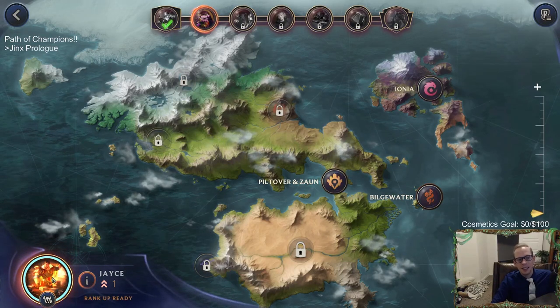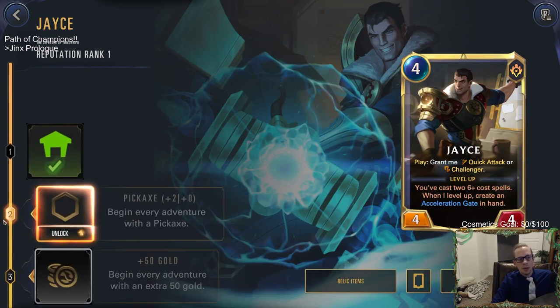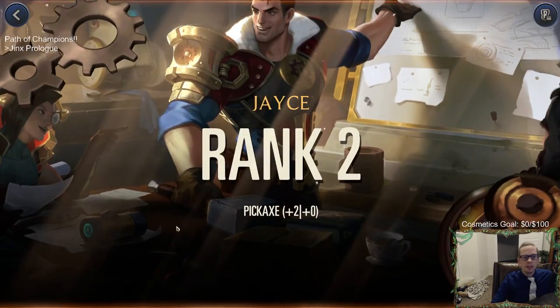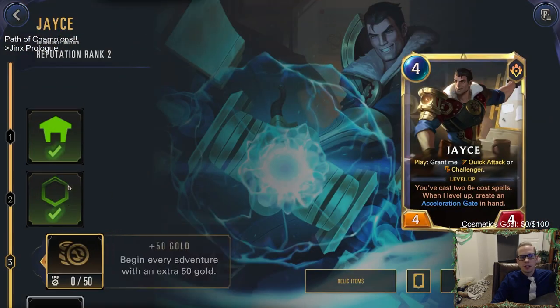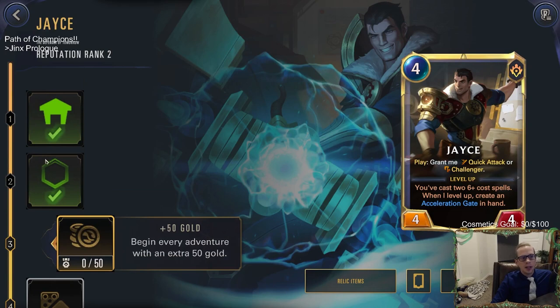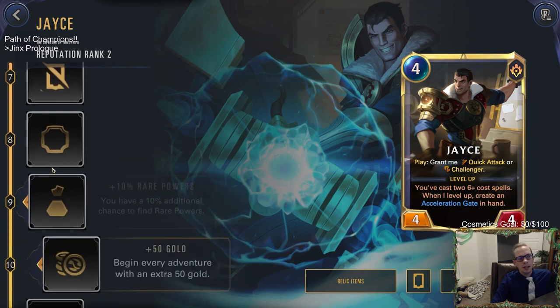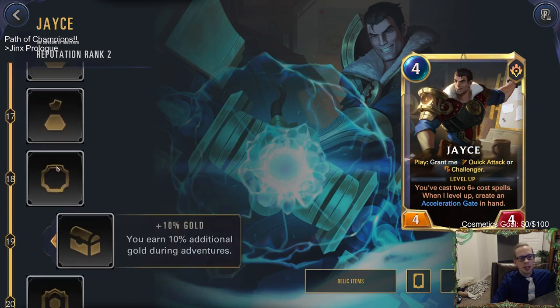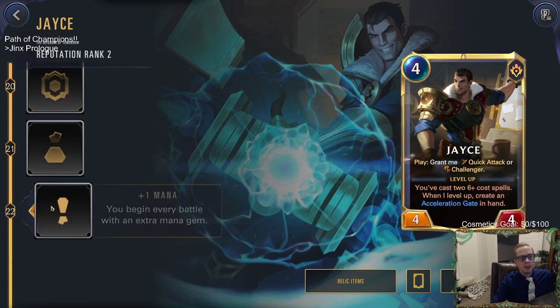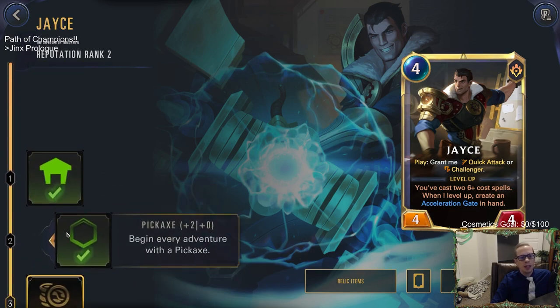I'm not sure what else we were supposed to do to get the S skill. Jace is ready to rank up — we're going to rank number two, which means Jace begins every adventure with a pickaxe, making him a 6-4. So whenever you play more of the Path of Champions game mode, you gain reputation at the end. We gained 50 reputation for that last run, and you can continue ranking up your champions — now our Jace is level two, and they go up to level 22.